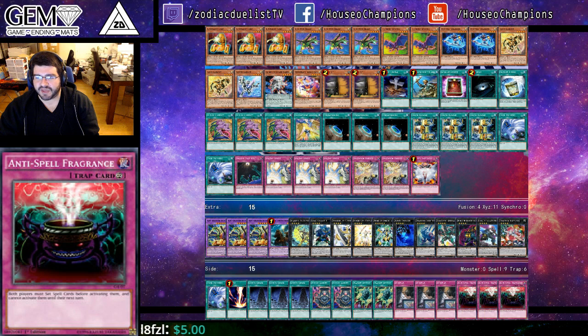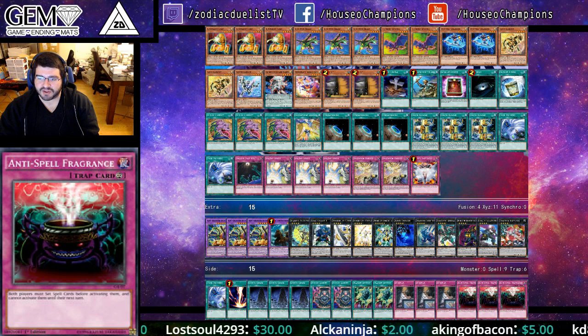The side deck was perfect except for the Anti-Spell Fragrance. It's only good going first, and you really have the advantage in that situation already, so I think it's unnecessary. Also, when I sided the card and didn't draw it first turn, I was afraid because of the high chance of topdecking it against an established board. I would have played two Chalice and one Dark Hole instead.